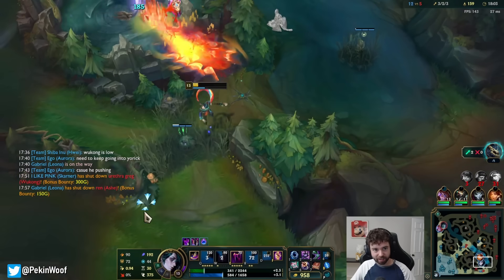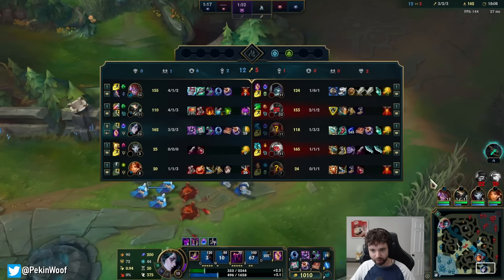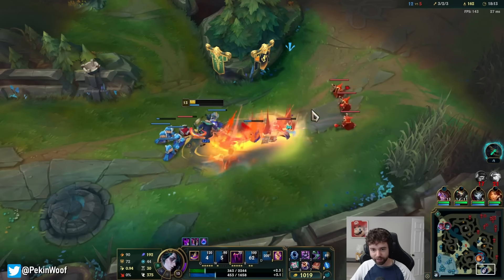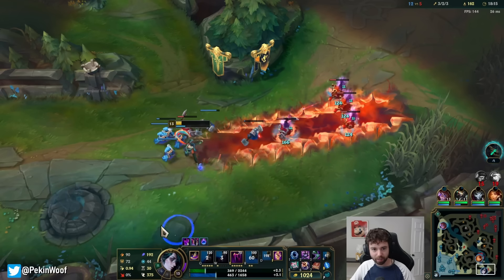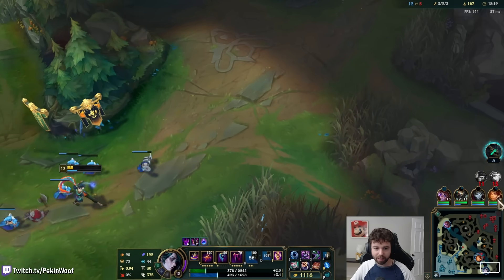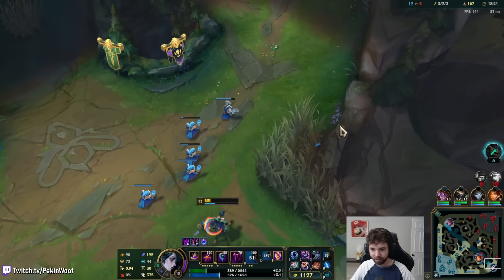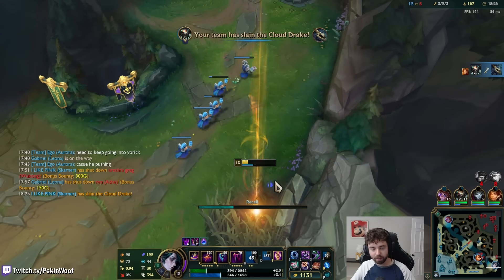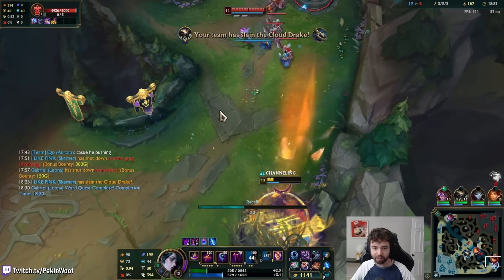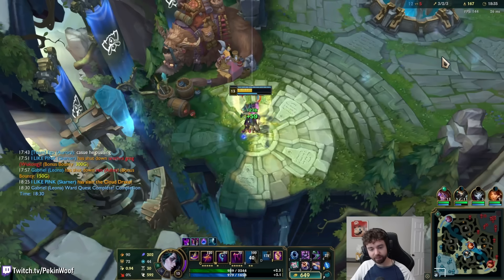Very scary fight but it worked out. Right there, Wukong was just too low to fight — he needed a base. That's called losing tempo, basically. Tempo is when you're able to be healthy and do things; when you make a tempo play and it wins, normally you need to reset to get the tempo back. If you don't reset, you can extremely lose tempo and that ruins objectives because now you're too low to fight. It's all Wukong's fault there for messing up.